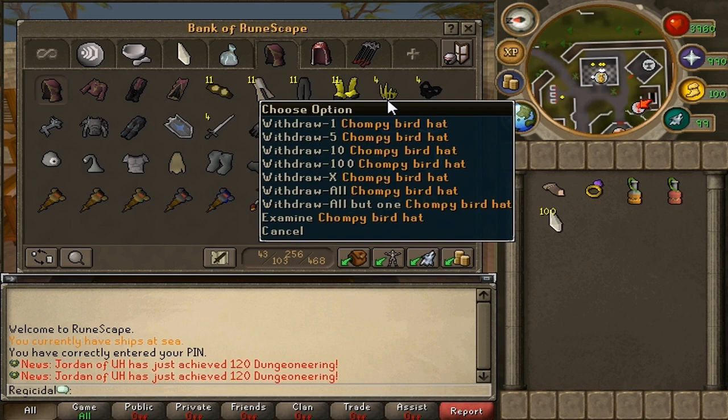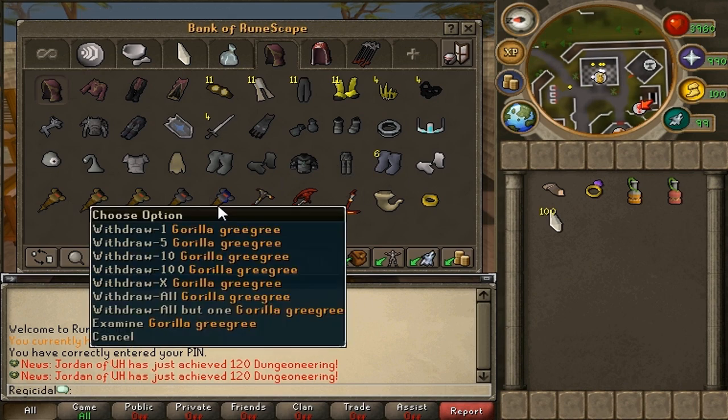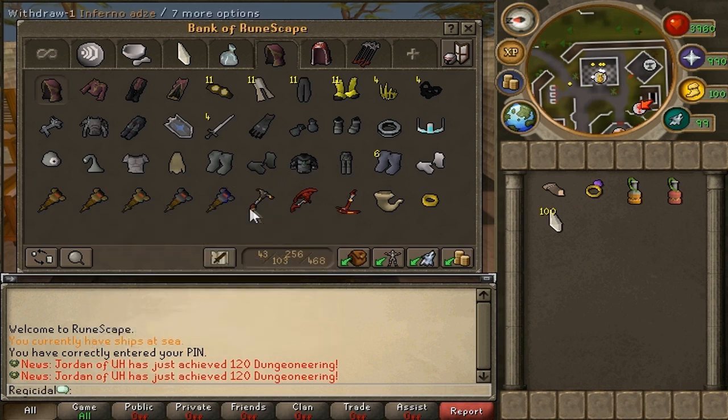Then I've got my 4K Chompy Bird Kill hat, double eyepatches, all of my Task Set armor, my Enchanted Water Tiara, and my Full Penance gear. I'm missing two of the helms, but I have level five in all roles in Barbarian Assault. I've got my Agile Armor, Cooking Gauntlets, all of my Gris Gris plus the Blue Face one, my Dragon Hatchet, Dragon Pick, and my Penance Master Horn and Ring of Visibility.